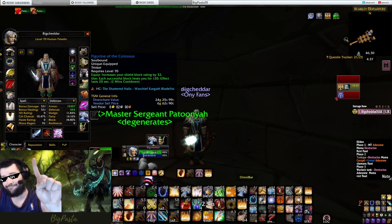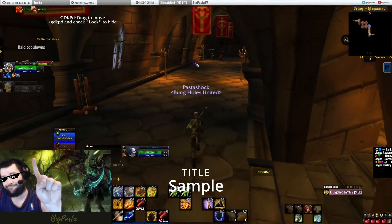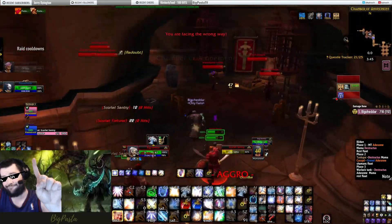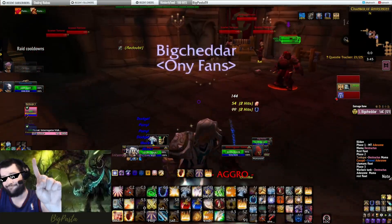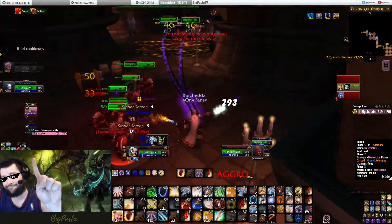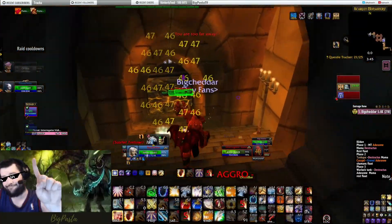Let's get started in the Scarlet Monastery Graveyard. The first thing you're going to do is just move your boostie up outside the Inquisitioner room, then continue to pull everything in here with Rank 1 Consecrates and Rank 1 Seal of Righteousness. Just judge righteousness on whatever target you can on cooldown. Drop the Rank 1 on cooldown. Swing at stuff when you don't have cooldown. Just pull everything.